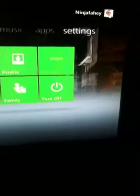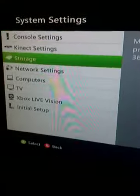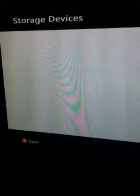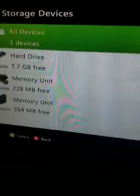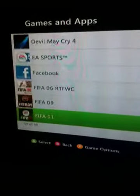But what I'm going to do now is just sign out. We'll go to the dashboard and what you want to do then is go to settings, then you want to go to system, then you want to go down to storage and all devices, gaming apps. Scroll down to FIFA 12.